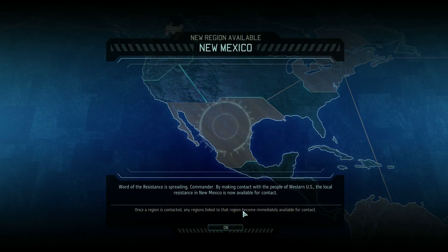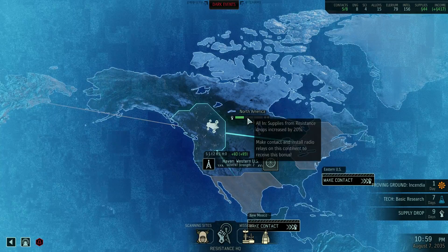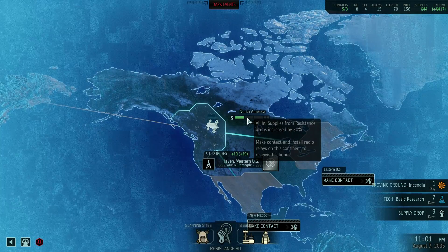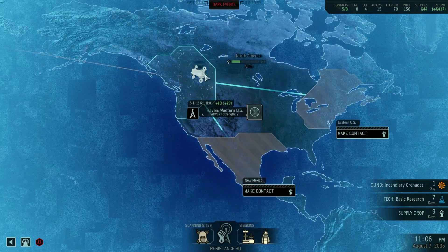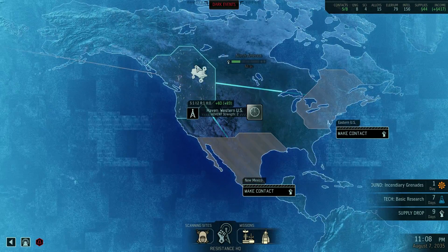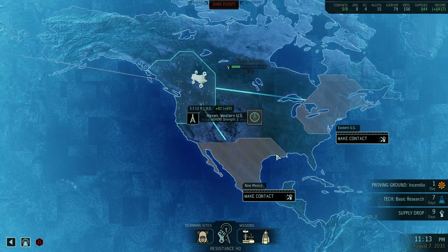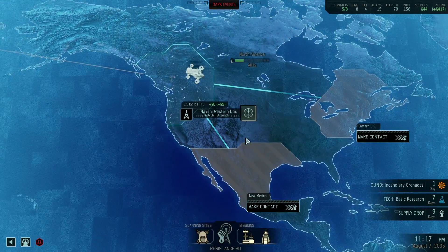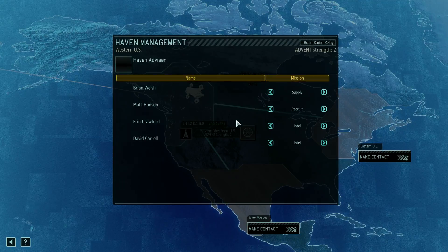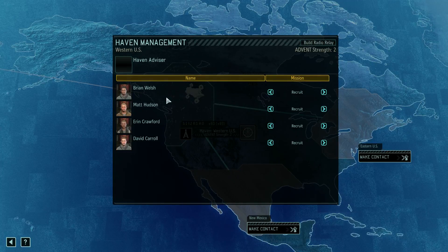Eastern US and Mexico — very good. What's its bonus? Supplies from resistance drops increased by 20%. We need two towers and we need all three things. I'd like to put a tower here and then contact both of these zones and get these extra resistance supplies. Then we need one more tower. Advent strength two — not bad. We've got four personnel here and I'm gonna have them all work on recruitment for the time being.